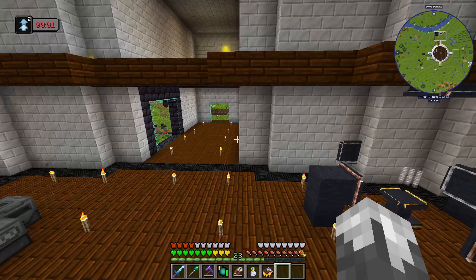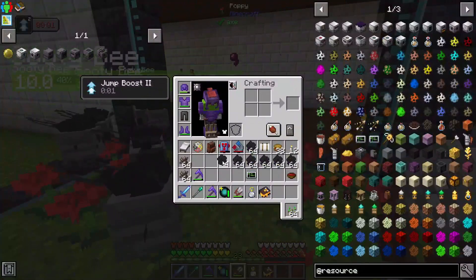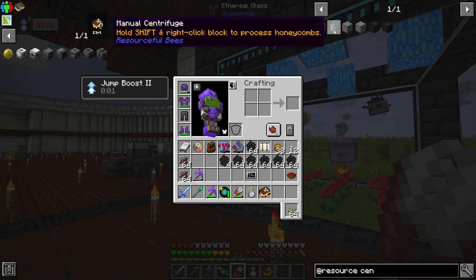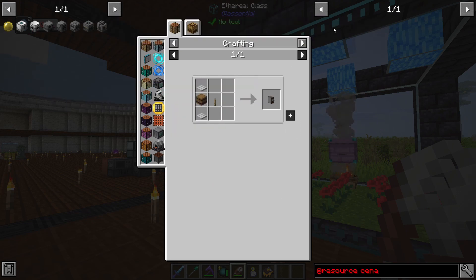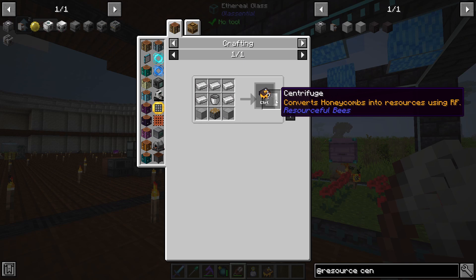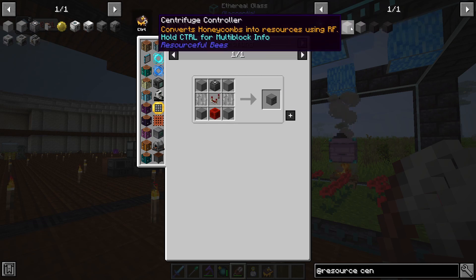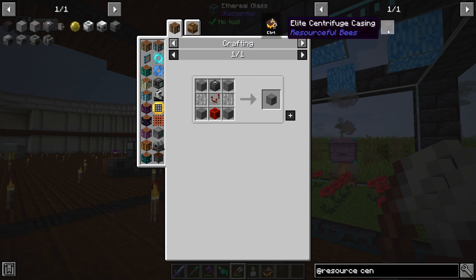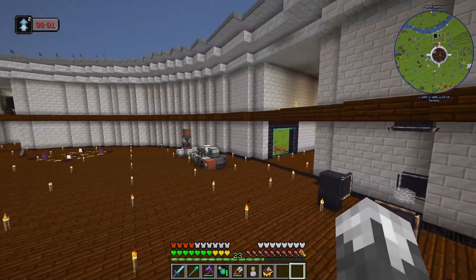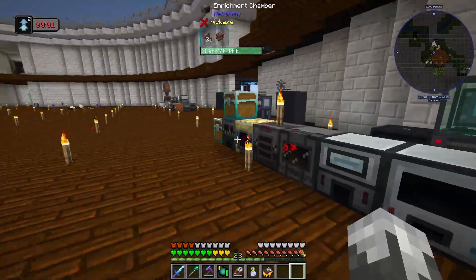We're back with a bunch of our combs. We need to do some processing and for that we need the centrifuge. We'll make the manual centrifuge because we need to complete it for the quest, but then we've also got the centrifuge that uses RF which will work fine. There are also the big multiblock versions - regular and elite ones. We're going to go ahead and do the elite ones. I know I'm doing a lot of building off camera but there's a lot of stuff still being processed.